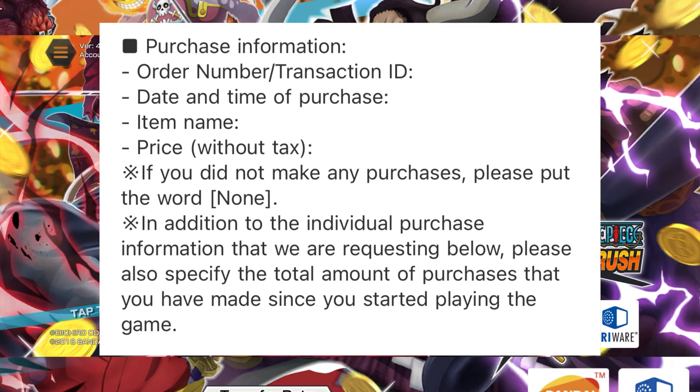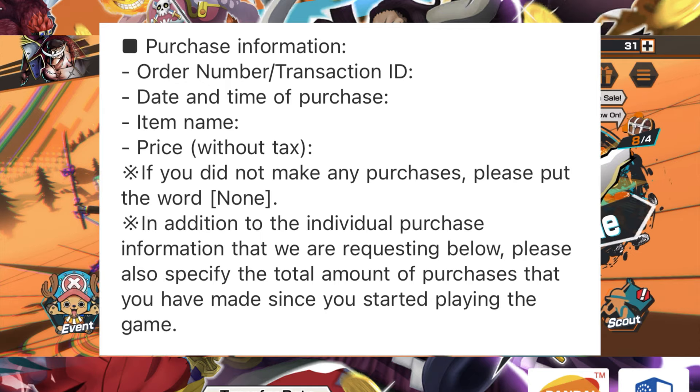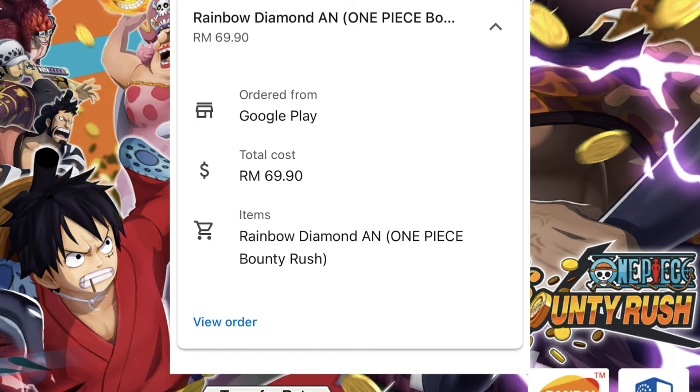Question two is your purchase information. This is a bit tricky — they ask for your order number or transaction ID, date and time of purchase, item name, and price without tax. If you made no purchases, put 'None.' They also want the total amount spent since you started playing. To find this, go to Gmail and search 'One Piece Bounty Rush' — all your purchase receipt emails will appear.